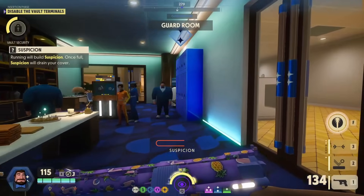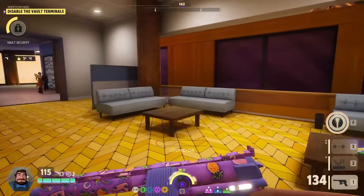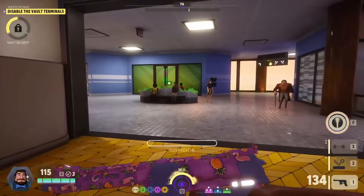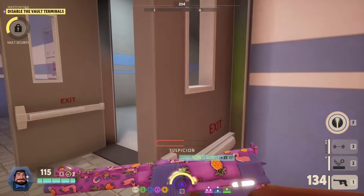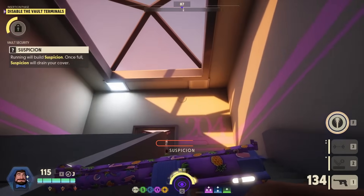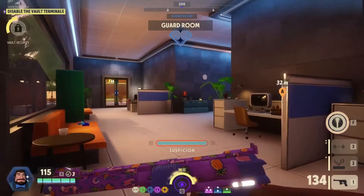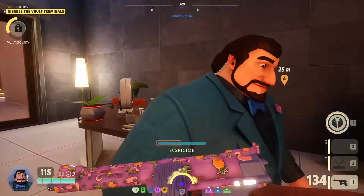Now we've got to be a little aware — someone could be camping the last terminal. This is where the new retinal scanner might come into play. We need a VIP outfit; we do know two VIPs are here. Three VIPs — this is the blonde one. If we saw two of the dark-haired twins, then one of them was a player. I should have thrown my passive into the stairs.